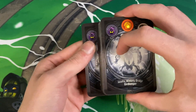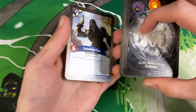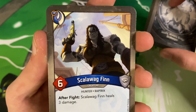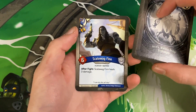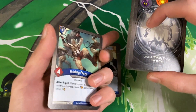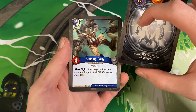Starting it off with Seeker Missiles — okay, not bad. Scalawag Finn — I absolutely hate this card. He also looks like a total doofus; what is this art, why does he look like that? Of course I have two of him — the card that I hate and I get multiple of it. That's how it always goes when I open these decks.